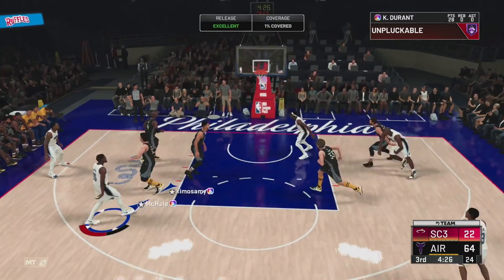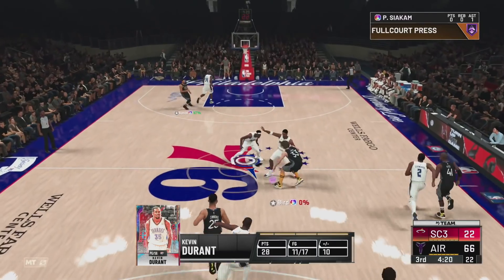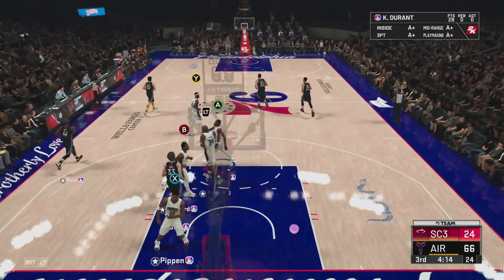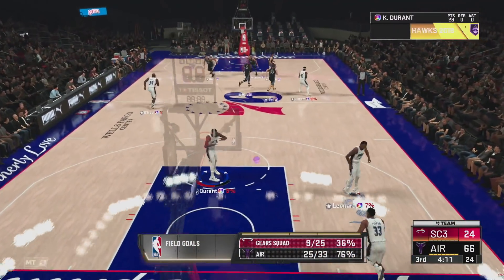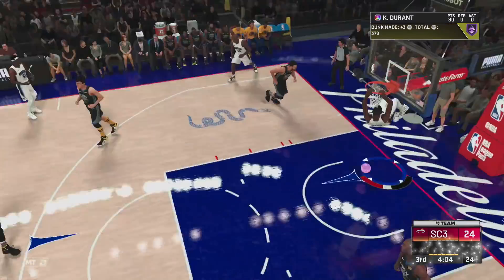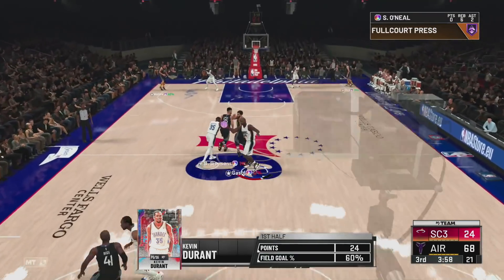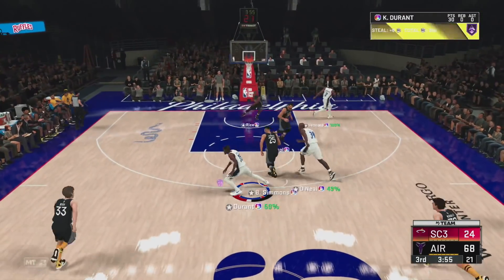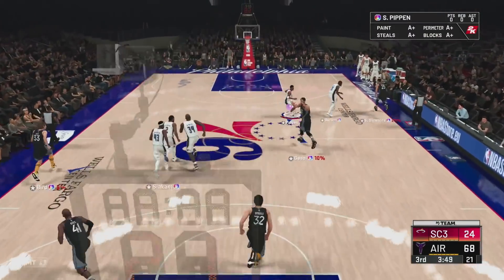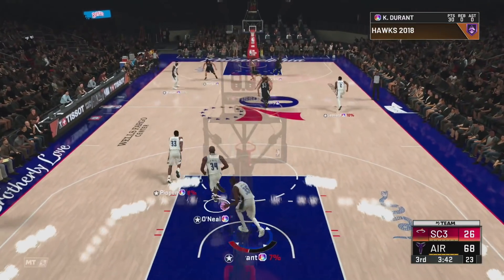KD shoots the post fade — green, good shot, let's go. As much as this has been the Kareem show it's also been the Kevin Durant show. After a rough start KD has been exceptional. Shooting 76% from the field, KD with that crossover burns Ben Simmons — great dunk. He's now got 30 points; he can do a little bit of everything. Kevin Durant is right up there with the best point guards in the game.